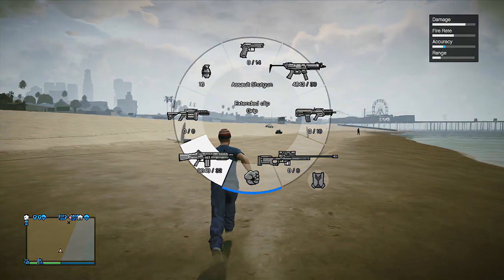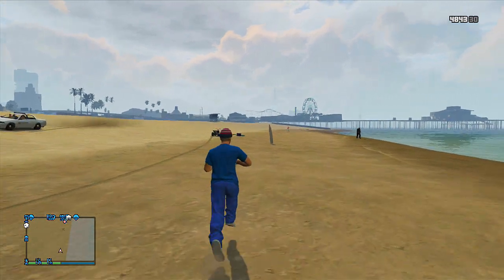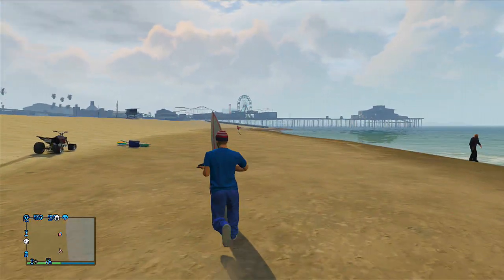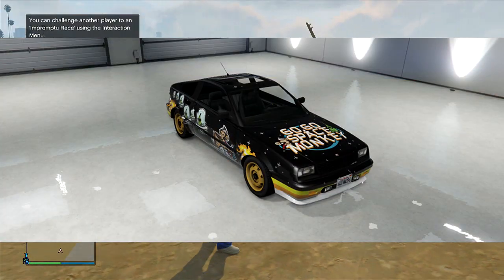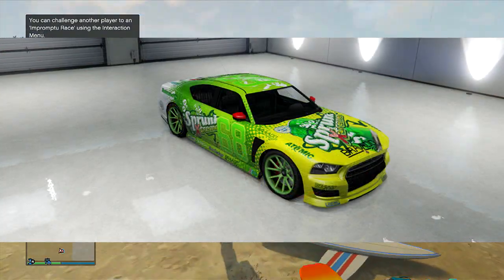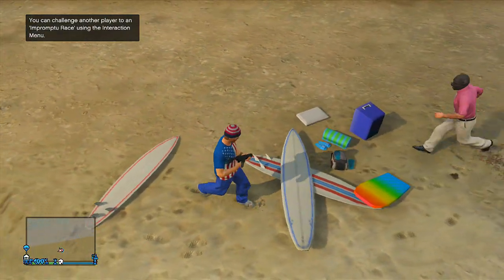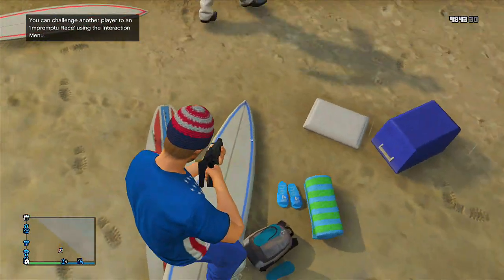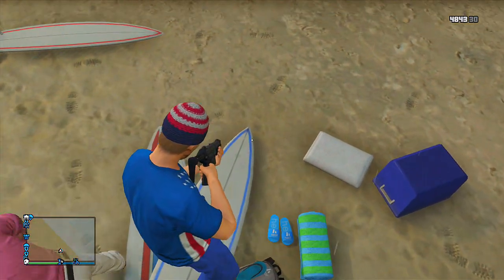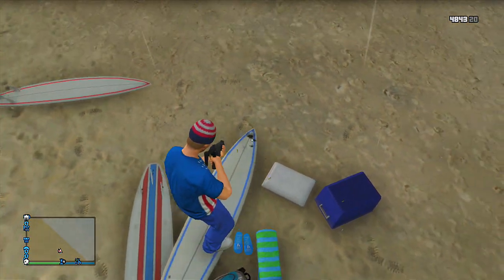Hello everyone and welcome back. Rockstar just recently released on their Social Club two brand new images of two brand new vehicles we're going to be seeing in the next-gen versions of GTA 5. The first one is the Gogo Monkey Ballista and the second is the Sprunk Buffalo — two awesome vehicles. I'm going to show you guys images of these very shortly, as well as how you can unlock the Gogo Monkey Ballista. Hope you enjoy today's video, and if you are new around here, why not subscribe so you won't miss out on any of the daily content I post.